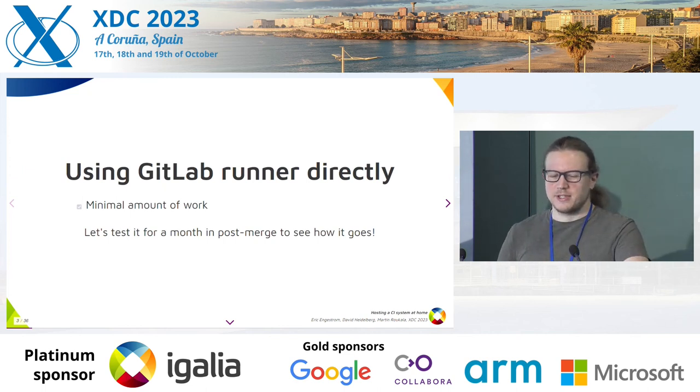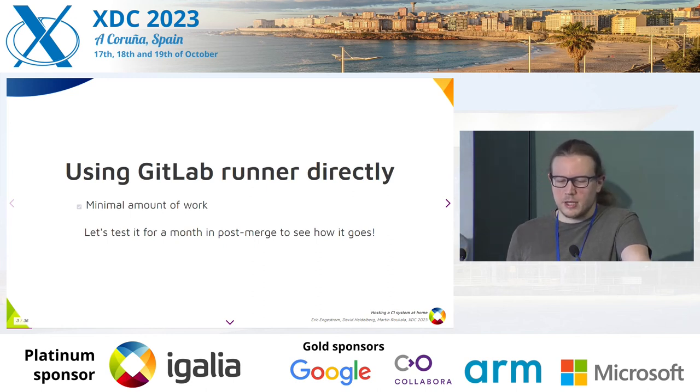I could just use the GitLab runner directly — it's the minimum amount of work, and it's been working. Let's see how stable it is so it can go from just post-merge to pre-merge. After all, it's been stable for weeks, but now the jobs are suddenly failing. It's fixed after a reboot, though.